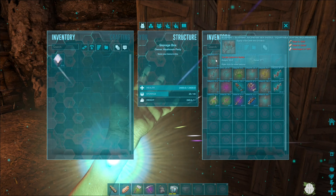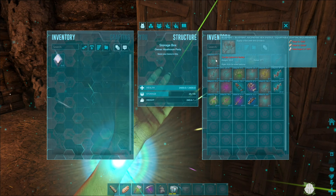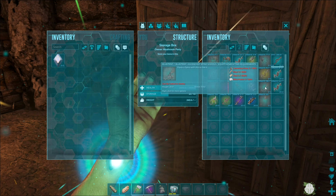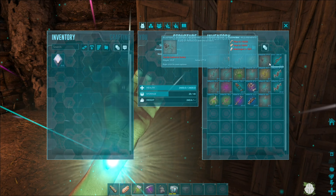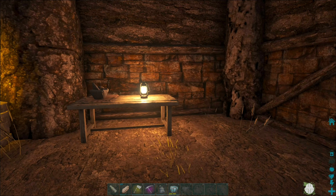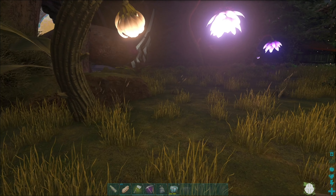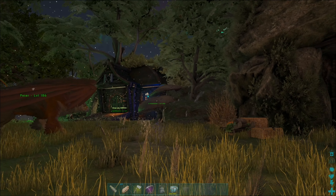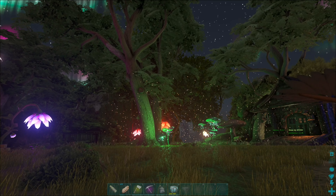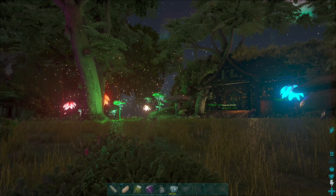I also found another absolutely amazing blueprint over in the extinction area. It's very, very expensive — it's 10,000 hide per saddle, but it's an Ascendant Rex saddle, which is amazing and going to be very useful. We have Rex, and we have Spino, and we have Aloe. I was thinking it might be nice if we went and tamed another X Aloe, and then tried to beat maybe the Manticore boss with it. Let me know your thoughts on this little village — I'm personally obsessed with it. It's like your little hobbit hole in the sky.